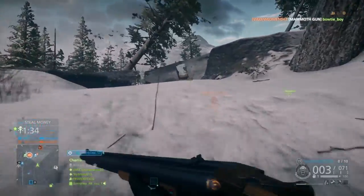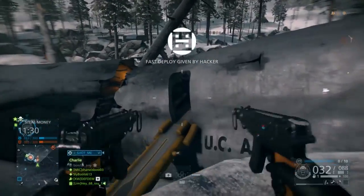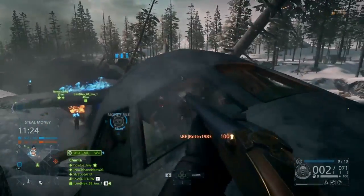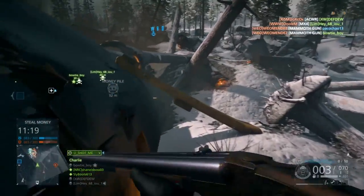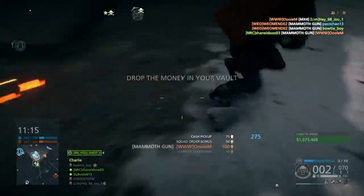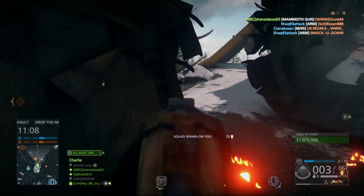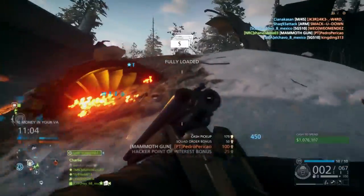Another downside is that a leg shot only does 93 damage, and the iron sights aren't great on this weapon. When you're trying to hit targets in the chest and be extremely precise out to that 35-meter range, hitting enemies with the iron sights is a little bit hard. With 93 damage on a leg shot, you won't be getting that one-shot kill.